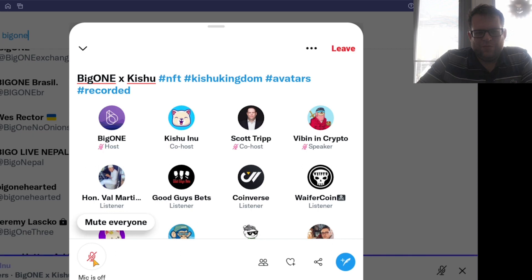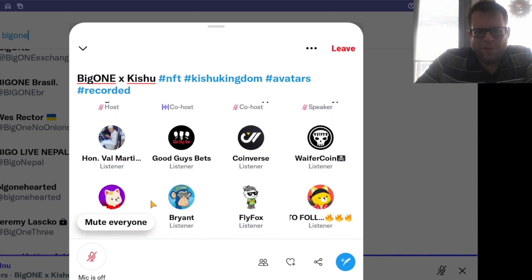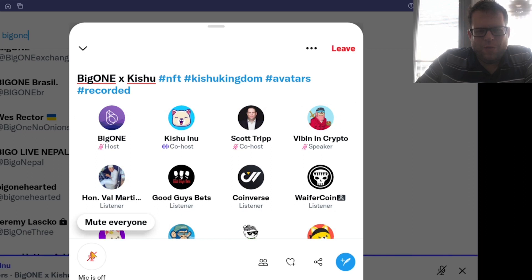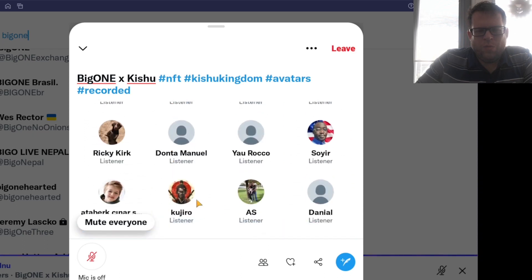So nobody knows this yet — it might be a good time to go on OpenSea and peek through ones for sale to grab one at a great price. Definitely — it's on OpenSea, check it out. Once you start noticing it, you'll go through the whole collection. I'll leave it to you guys — what do you think those numbers and letters are there for? We haven't really seen this with any NFT projects. Stay tuned and let us know — tweet BigOne, tweet the Kishu account, or on the main chat. Let us know what letter and numbers you got.